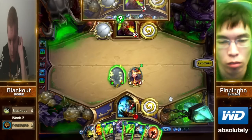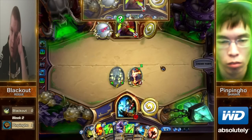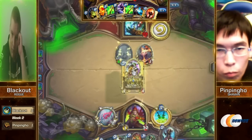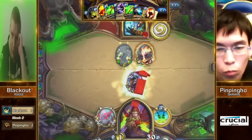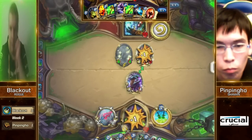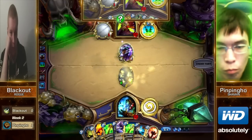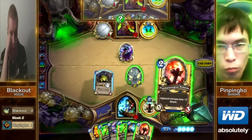I would just keep it in Stealth right here — why bring it out? What is a Rogue going to do to be able to remove a Stealth Shade? Nothing. Double Deadly Poison into Blade Flurry is about the only thing, and even that's quickly slipping out of his reach.